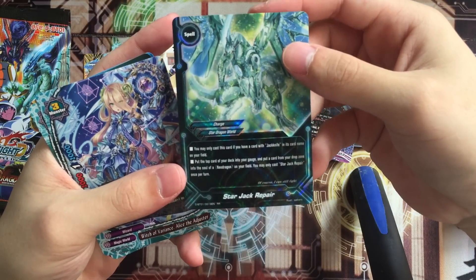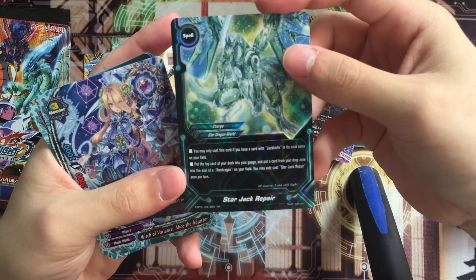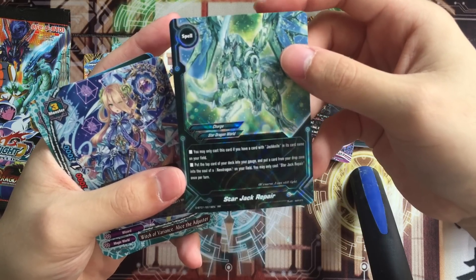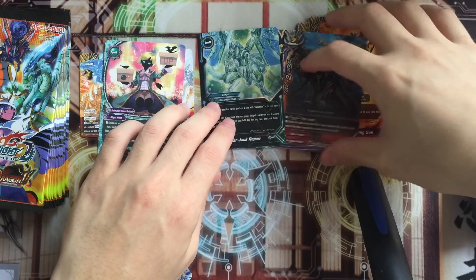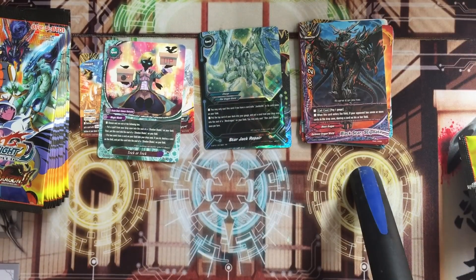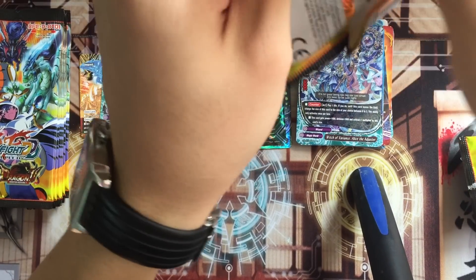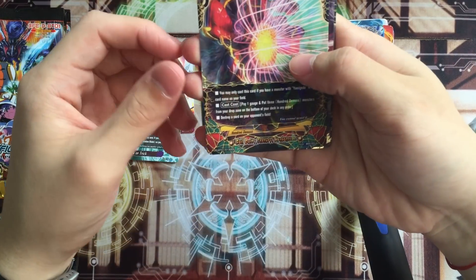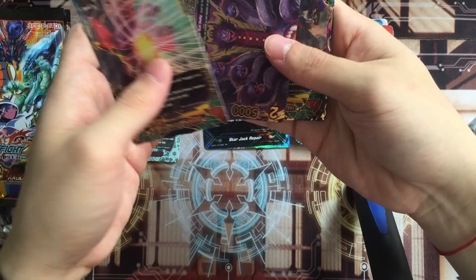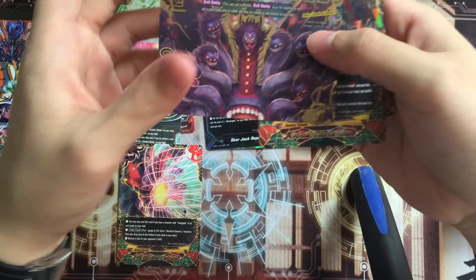You may cast this card if you have a card with Jackknife in the name on a field. Put the top card of the deck into your gauge and put one card from the drop zone into the soul of a new dragon. So basically it's like... I don't know. If you have Jackknife you put one sword into a jack one - it's both ramp and second gauge. The secret pack! So no wonder, because the first pack was a rare thing.